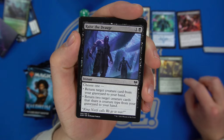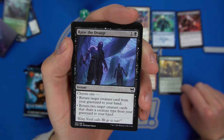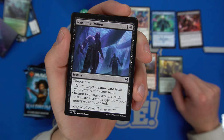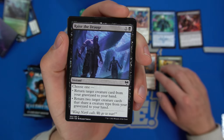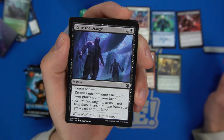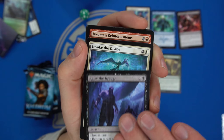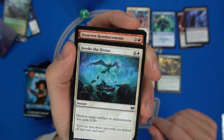Raise the Draugr is for just two mana — a pretty solid card. We've seen these in other tribals: there's a zombie one, a pirates one, but this can go in any tribal. We have Invoke the Divine — destroy an artifact or enchantment, gain four life. That's a sideboard card.